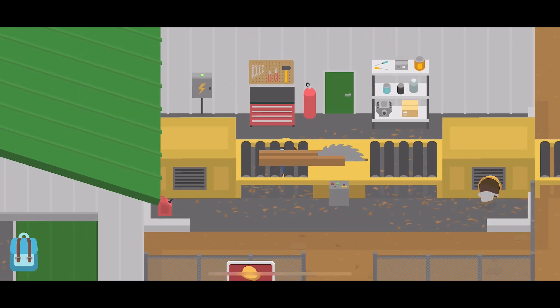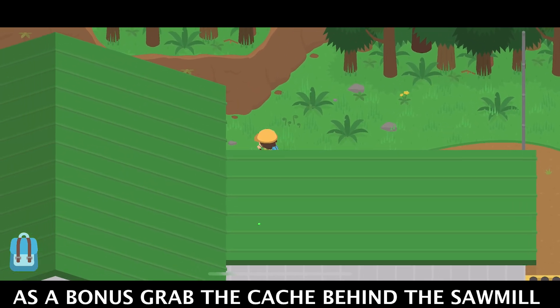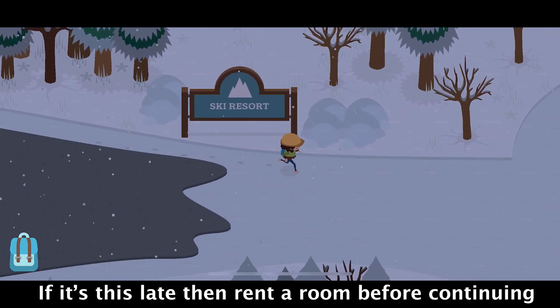At this point, if you've decided to get the disguise from the Raccoon, you want to go through the cutscene and then take the bus to Ski Mountain. If you stole the sawmill disguise, then use the go-kart to make your way to Ski Mountain.